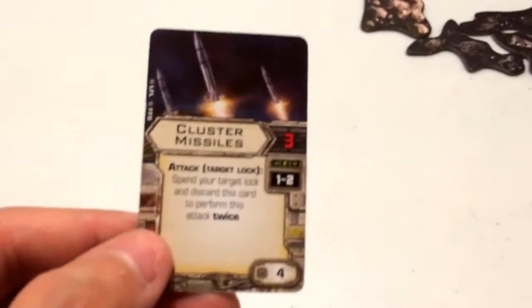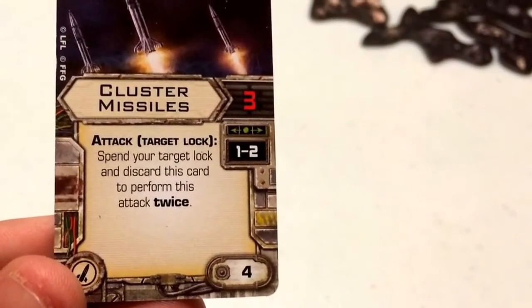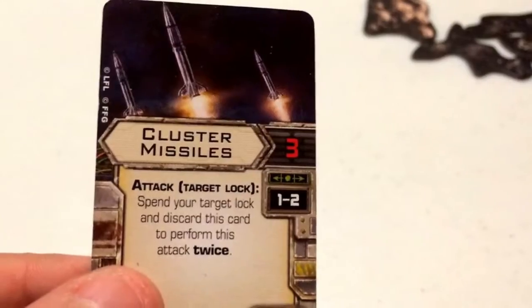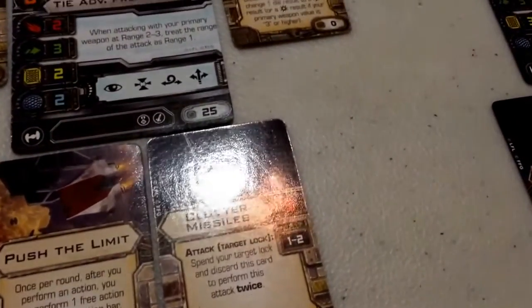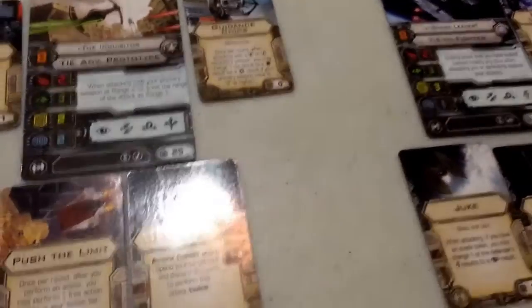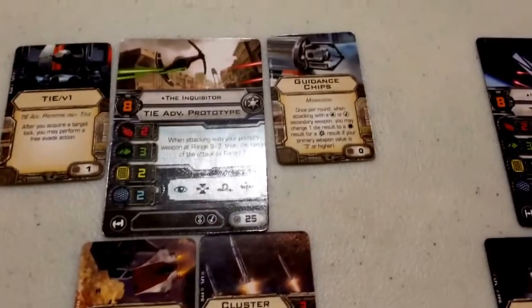You can get a little creative with the missile slot. I chose Cluster Missiles because they've always been a little favorite of mine. Attack value 3, range 1 to 2, cost 4. It reads: spend your Target Lock and discard this card to perform this attack twice. So you get 2 attacks, 6 dice in total, and with Guidance Chips you're always going to get one free hit per attack. The squadron point cost is 98, so you have a little leeway. You could swap to Ion Pulse Missiles, Advanced Proton Missiles, Concussion Missiles, or Assault Missiles. Or take off the Guidance Chips and put on Auto Thrusters. It's really your choice, but this is the build I've set up for the Inquisitor, and it's worked out for me so far.